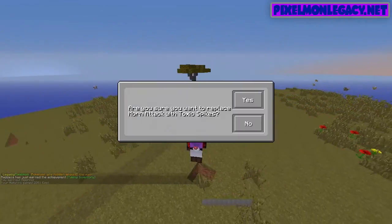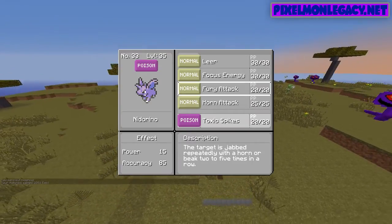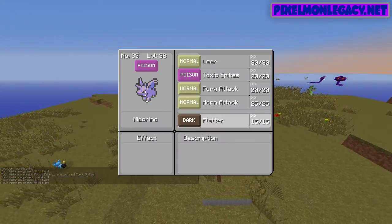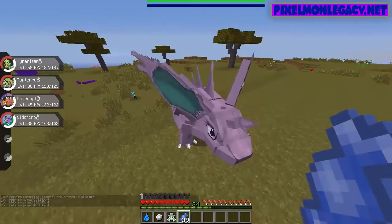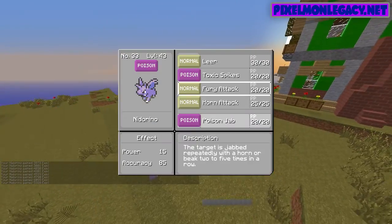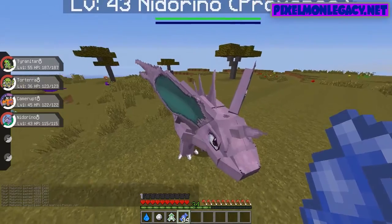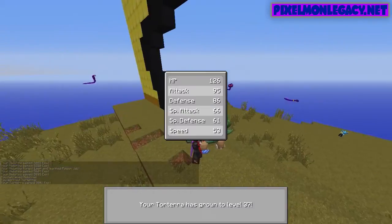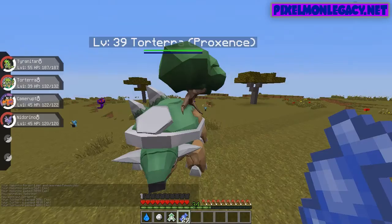Let's gain some levels. I do not want to place that. I guess let's do Focus Energy, and I'll get him up to level 45 and then we'll start from there with all the Pokemon. Poison Jab instead of Leer. And there we go. Now let's get Torterra.